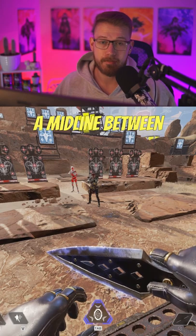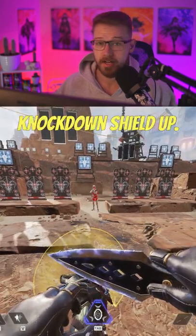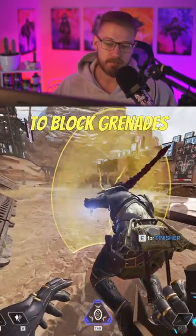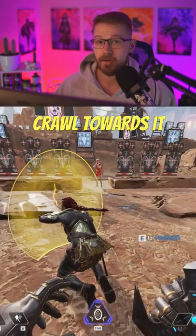Think of there being a midline between the enemy and your teammate. As a general rule, if you're on your teammate's side of the 50%, always have your knockdown shield up — that way they can use it for cover from the enemy. You can also use your knockdown to block grenades for your teammate as they're fighting the enemy, but you have to look towards it, then crawl towards it and look down.